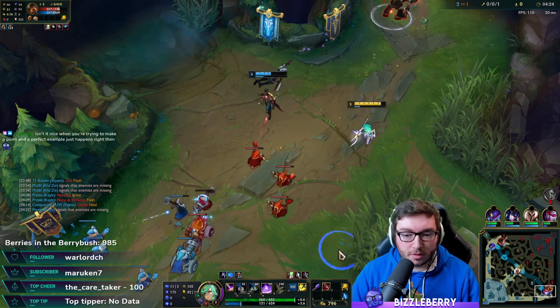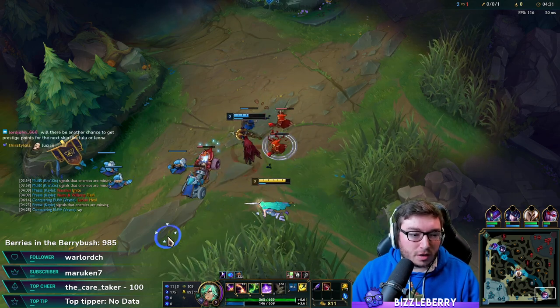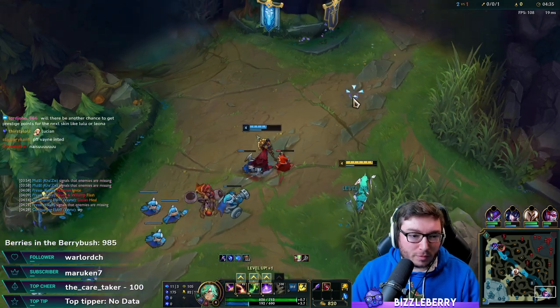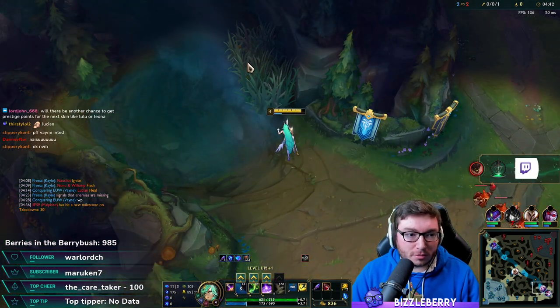My E was on about a one-and-a-half to two second cooldown when the next Nunu snowball was coming through. I haven't warded yet — I'm just too hesitant to go into the river. If I did go up into that tri-brush I would have taken a lot of damage.